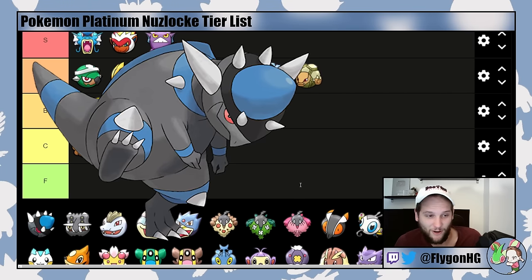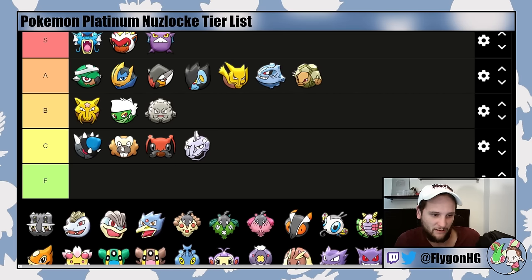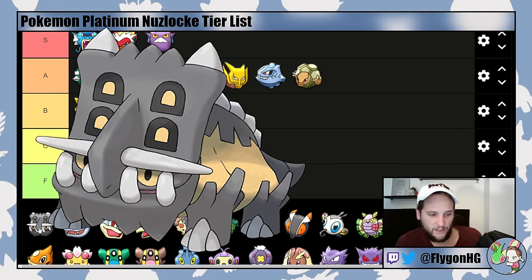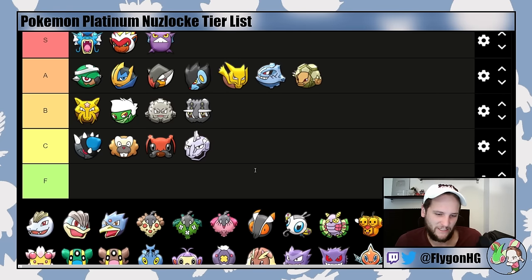Rampardos is very strong but its move pool is absolute garbage and it's just too slow to take advantage of its monstrous attack. It has bad matchups into almost every Gym Leader and Elite Four member, so I wouldn't recommend using it — C-tier. Bastiodon is probably low B-tier. If I had to pick between the two I'd prefer Bastiodon because it's a bulky tank. You can Toxic-stall some stuff and set up Stealth Rocks and sponge hits — it's a pretty solid pivot — but it lacks strong specific matchups and can't hit back very hard. Overall I wouldn't waste time searching for fossils to get this guy.